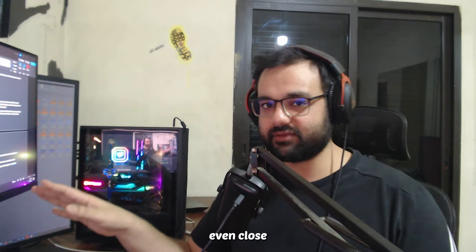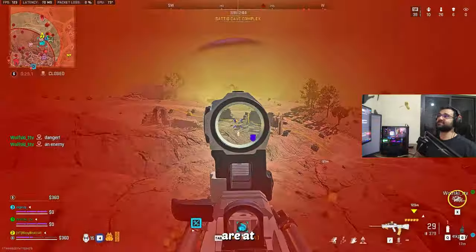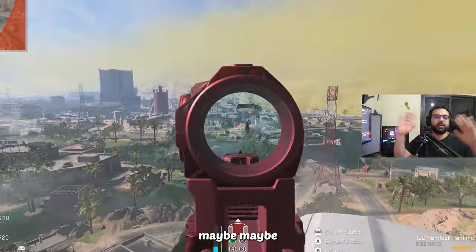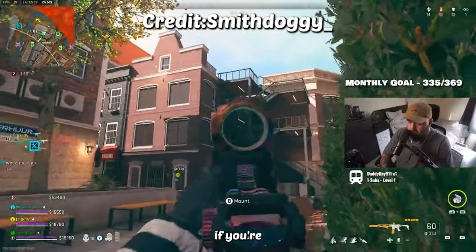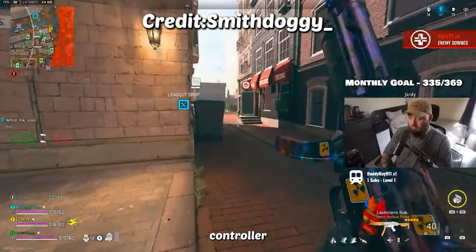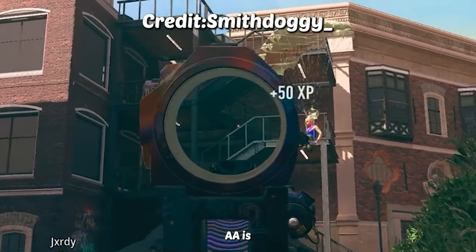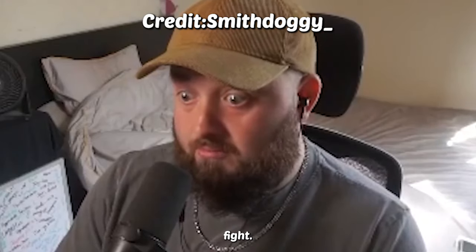Sadly, in Warzone 2, long-range engagements are a thing of the past. Most fights are at 50, 60, maybe 70 meters — and at that range, aim assist can easily be activated if you're good enough with it. Add to that the visual recoil that MnK players have to deal with, which is much less of an issue for controller players since aim assist is still working at that range. So one point for controllers in the long-range category.